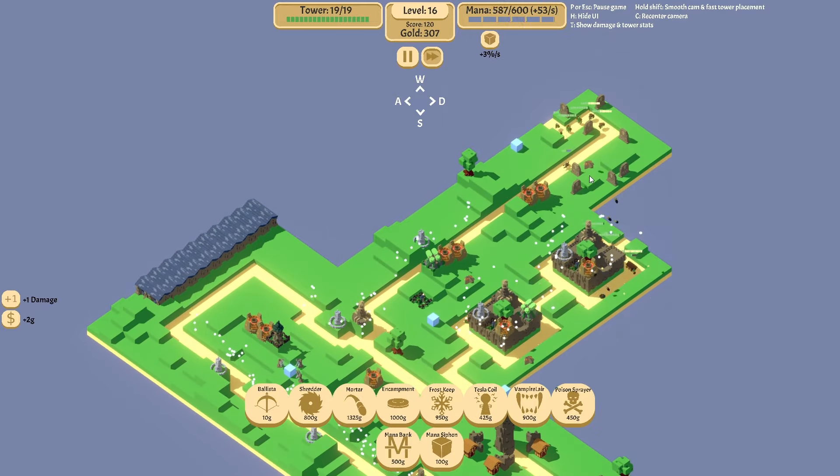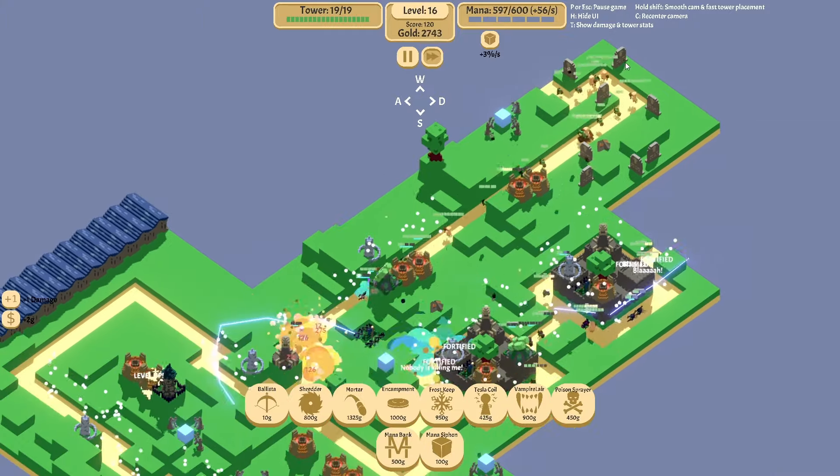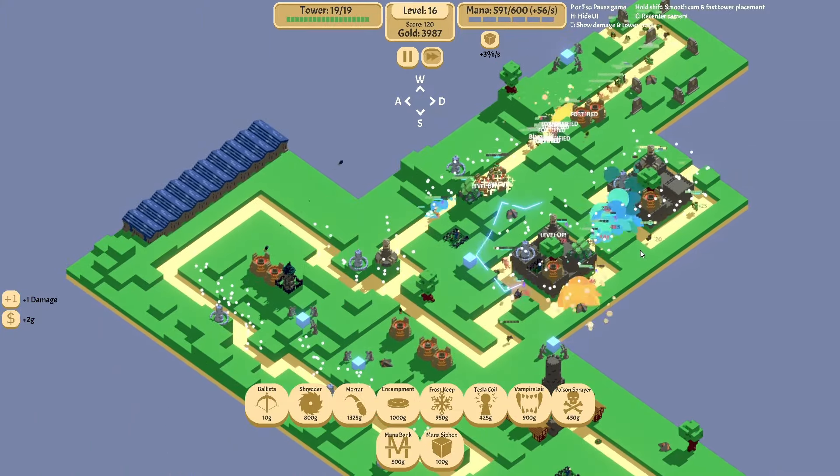We can even put a Frost Keep up here — maybe not on the 3, we'll put him on the 2. And a Frost Keep back here. Yeah, I think there. Hopefully we don't run out of mana, that could be an issue, but here's a mana crystal — looks like we're doing okay so far.